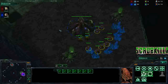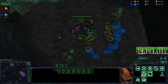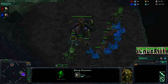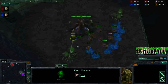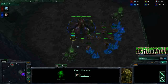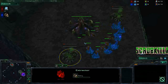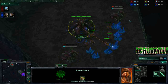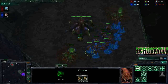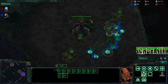So what you need to do to execute this strategy: drone up. Don't overlord on 9, but with your 10th drone, rally him to the gas. The timing is — when he spawns and goes for the gas, you build a gas with him and then get another drone on the other side. Then you cancel them both — the double extractor trick.